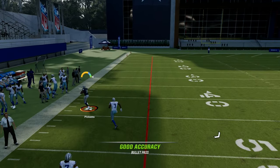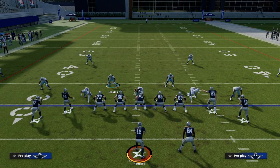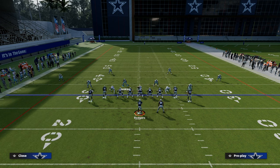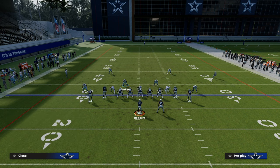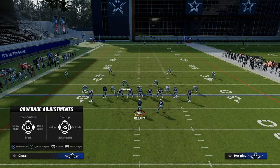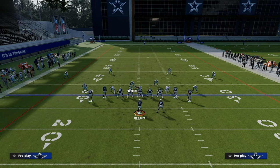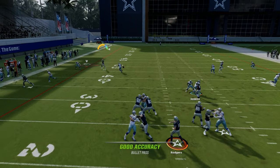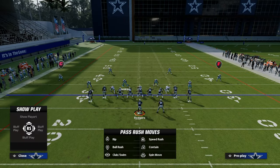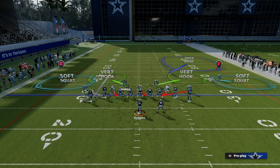Corner routes aren't going to get great separation, especially if you leave these outside flat zones on. If you run this again, you can turn these into cloud flats — they'll play a little bit better, and you'll see the cloud flat doesn't get burned as bad. You've also got the inside-outside approach. If they throw into that and you have deep out zone knockout on that defender, you probably have a chance at picking it off. These are some ways and a mini-scheme for defending one of the best formations in the game — I love this inside-outside approach.